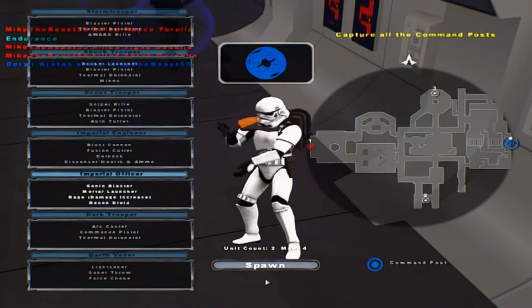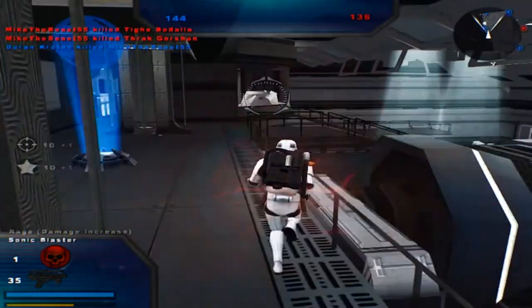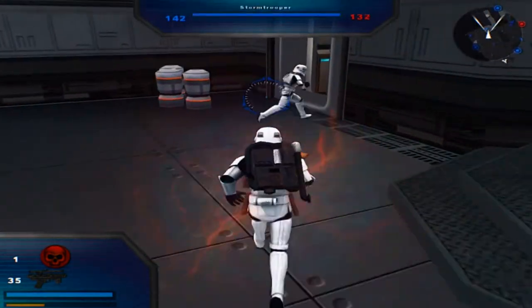I need two more points for him. A command post for the Empire — a sonic blaster. We've captured a command post. Hostile reinforcement count is diminishing. That'll help us out a little bit.